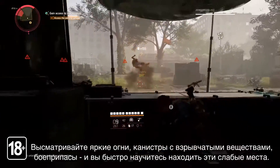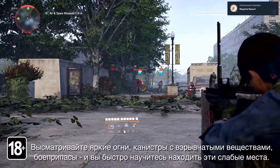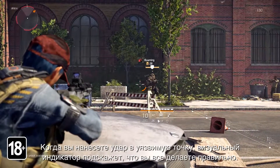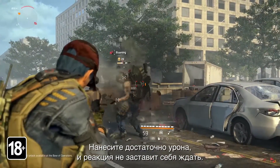Look out for bright lights, vulnerable explosive tanks, and ammo belts, and you'll quickly start to get the hang of identifying these weak points. When you hit a weak point, a visual indicator will show to let you know that you're on the right track. Do enough damage and it will trigger a reaction.